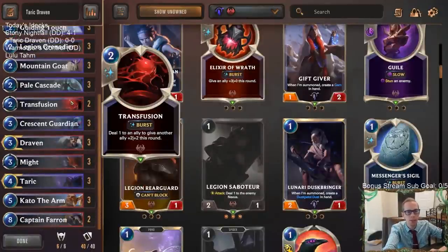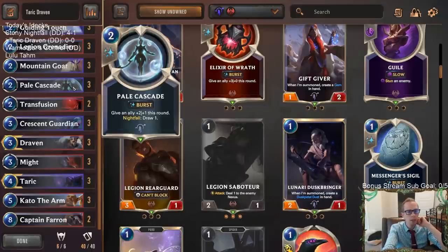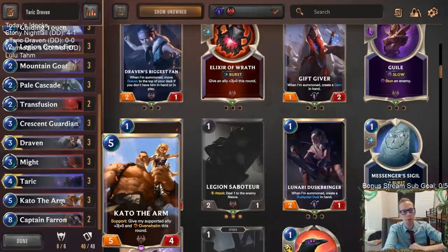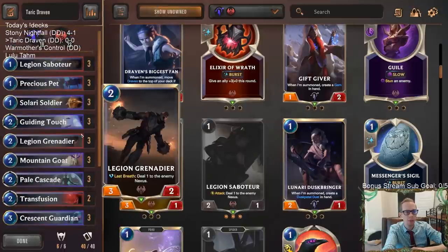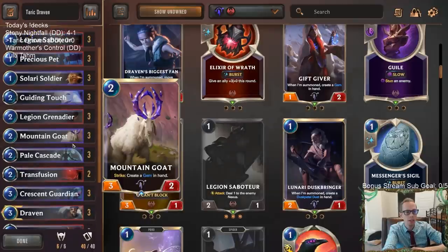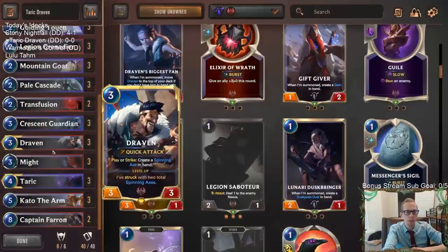Taric's going to have Pale Cascade and Guiding Touch. Transfusion doesn't necessarily copy but then also might, so being able to play Taric means we get to play Might — giving our Taric plus the thing that's supporting plus three, plus zero, and Overwhelm. Or we can use Pale Cascade to draw a couple of cards. Crescent Guardian is going to be a 5/3 Overwhelm for three, which is very big. Mountain Goat gets us gems that we can either cast or discard to Spinning Axe.